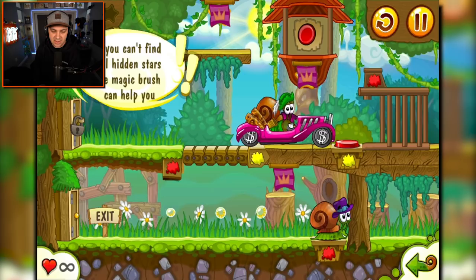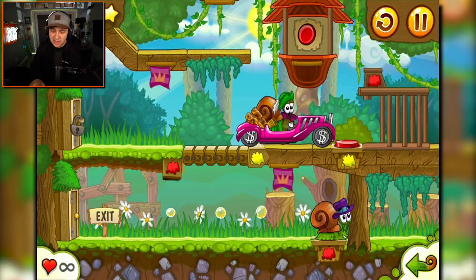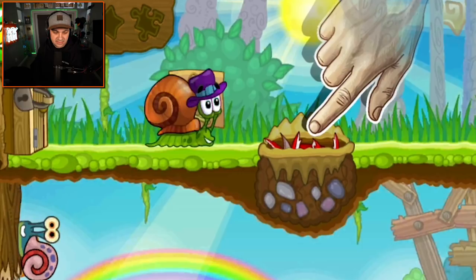I did just spot the last two stars — I think they're behind these flags. There's one, and there's the other one. I don't need your magic brush, game. Now if there's a puzzle piece on this level I don't see it, so I'm just going to move right along, and Robin Hood snail is going to drive away in his expensive-looking car.